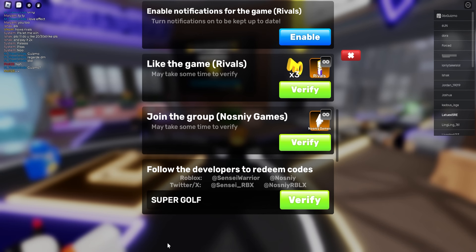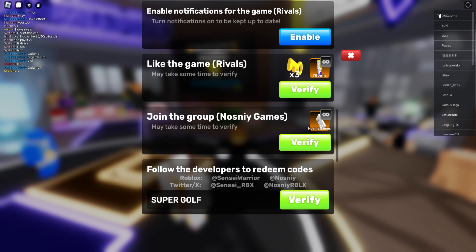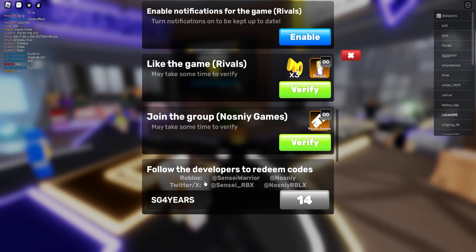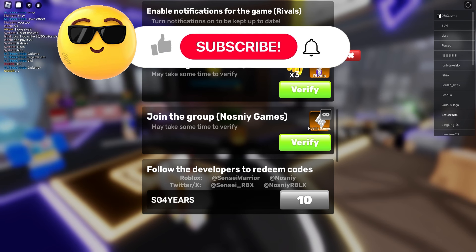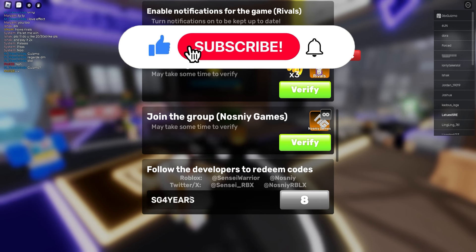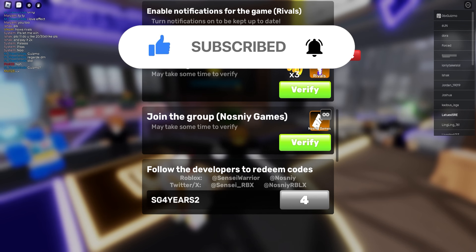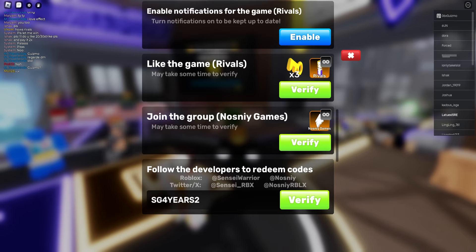Make sure to use code Supergolf. The next code is SG4Years. Let me test Firefly first — because I'm on a noob account since my main account got banned by Roblox. And next up we got SG4Years2. Make sure to redeem all these codes — trust me, they are working. They have been posted by the admins themselves.